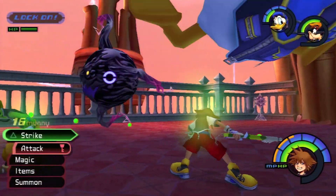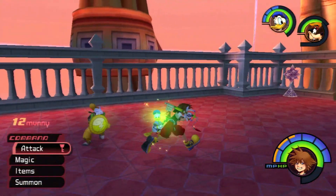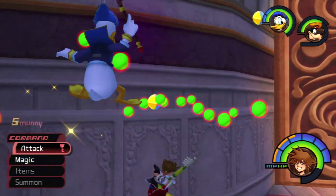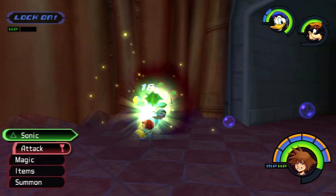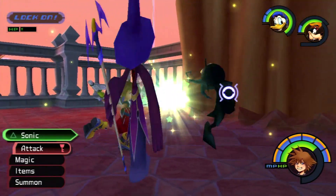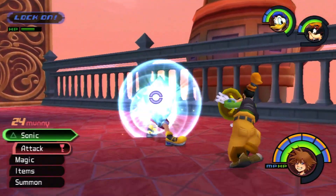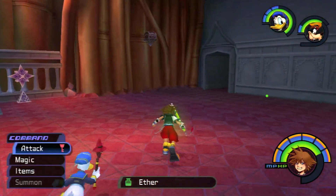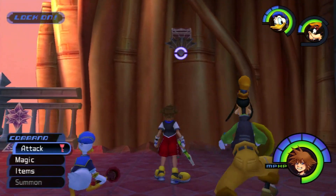Evolution is an ability introduced in Final Mix, and it's an amazing ability for Goofy. In vanilla KH1 he can only learn MP Gift, but now in Final Mix he's learned both Evolution and MP Gift — two of the best abilities. Since I didn't have many abilities for Goofy to equip, I went ahead and equipped MP Gift right then and there. He's so much more amazing in Final Mix.